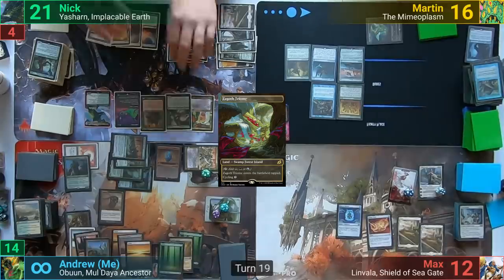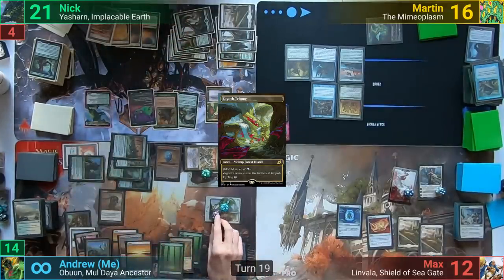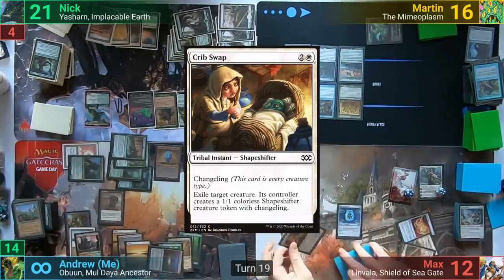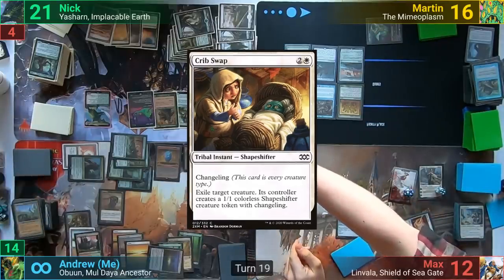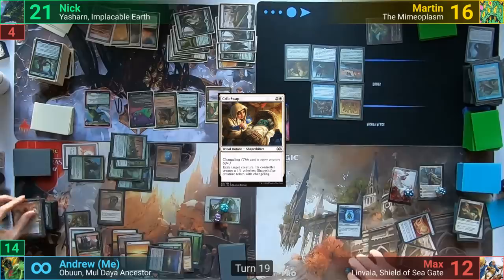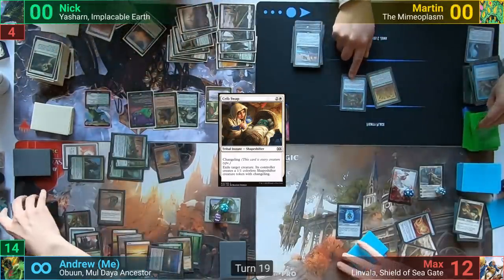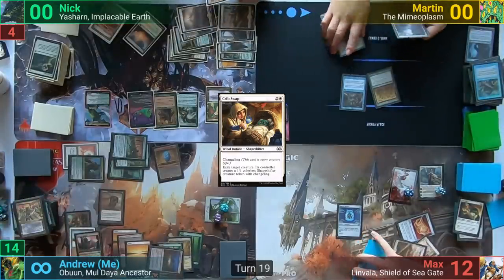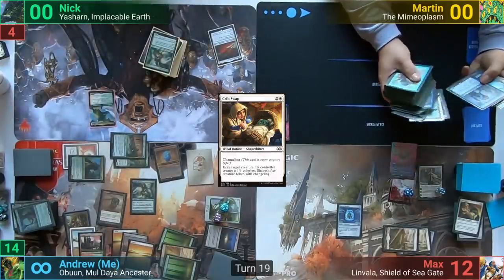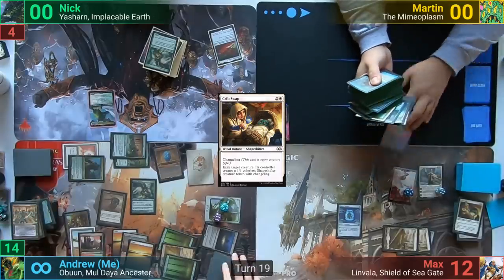Nick blocks three plant tokens, and before damage I activate the Knight of Reliquary to sacrifice a Forest and find a Drownyard Temple, pumping my board further. Max casts a Crib Swap on Hazazon, unfortunately removing Hazazon and all the Sand Warriors, while Nick uses Path to Exile on Multani. Nick and Martin get knocked out, and I get to make a Changeling token. With it coming in, I bounce the Avenger of Zendikar to hand, recast the Eternal Witness returning the Regal Behemoth from my graveyard to hand, discard down to hand size, and pass to Max.